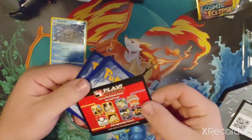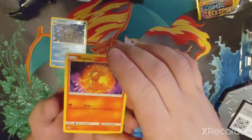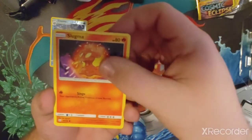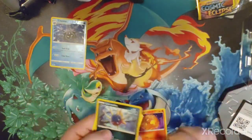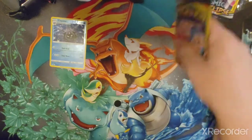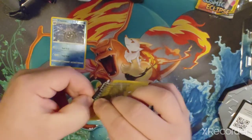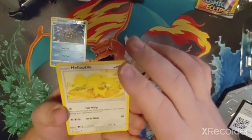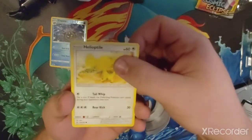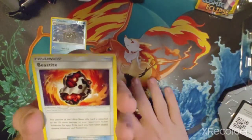Oh, I like that one — red's my favorite color, so that's pretty neat. Next pack: Slugma just slugging along, reverse holo Corviknight, and another energy — not looking so hot. Next one: Hielo — I hope I said that right — Cosmog, and Beastlyite.